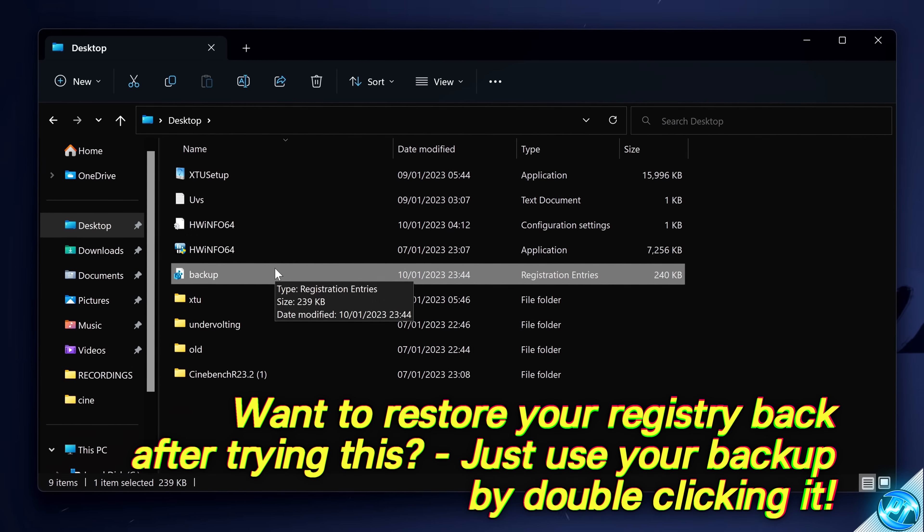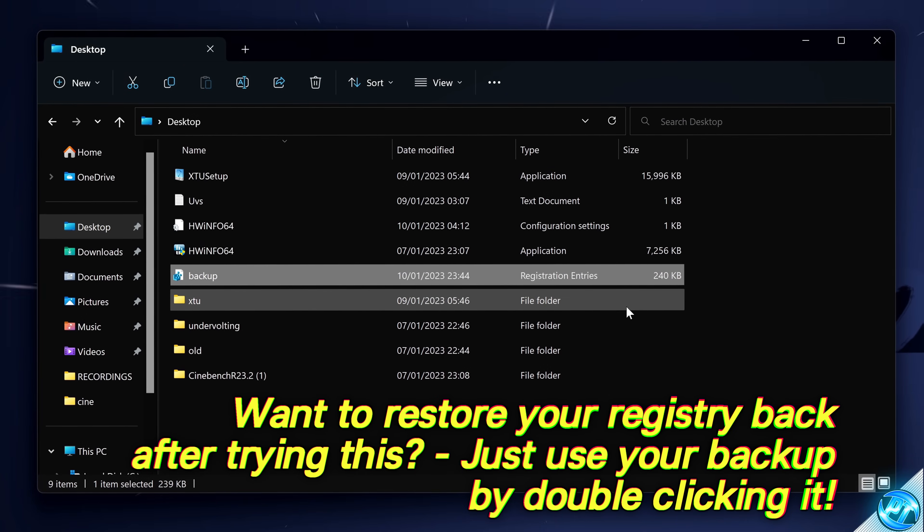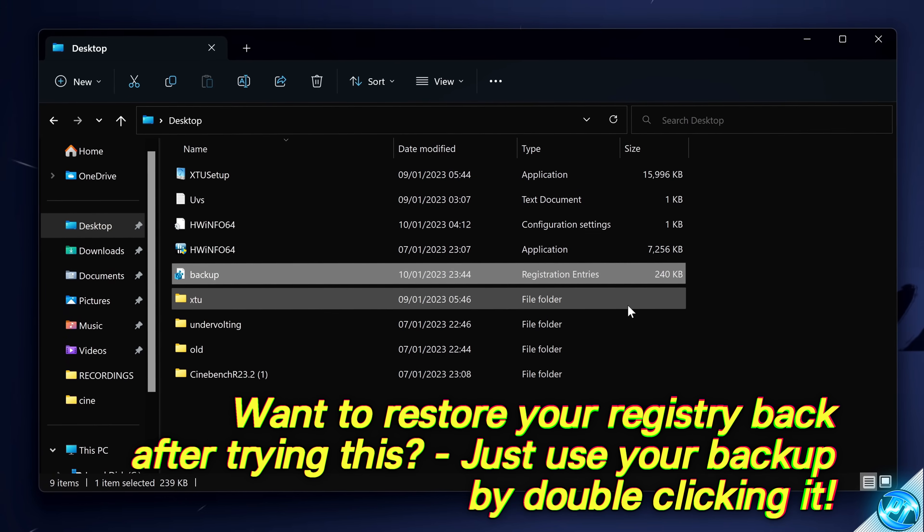At any time after this video, after you've made any changes, if you forget what the values were before or just want to revert everything back, all you need to do is double-click the reg file, select Yes, Yes, and OK. That will load all of the previous values from the backup and revert absolutely everything.